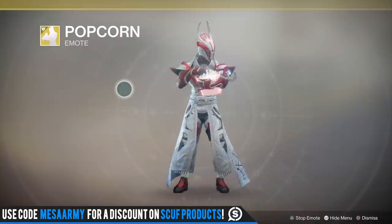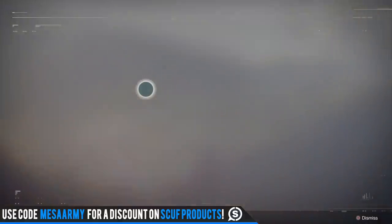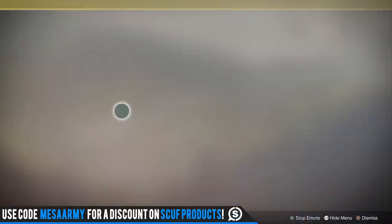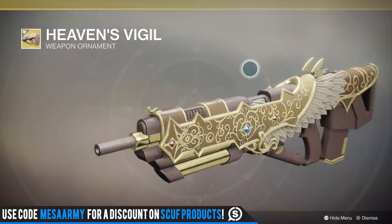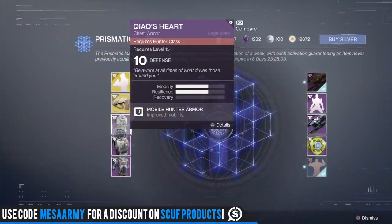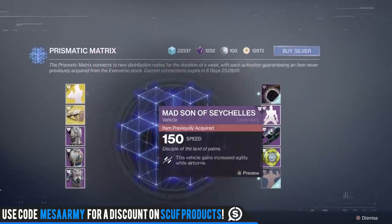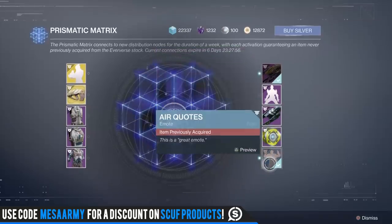For the Prismatic Matrix, we've got some new items. We've got the Popcorn emote — I've seen a lot of people using this one on me in the crucible and I want that one. We've got a new ornament for the Vigilance Wing called Heaven's Vigil, and that looks epic. We've also got the Chess Piece, a sparrow, the Celebratory Dance, another sparrow, a ghost shell, and the Air Quotes emote.